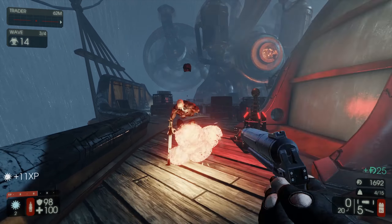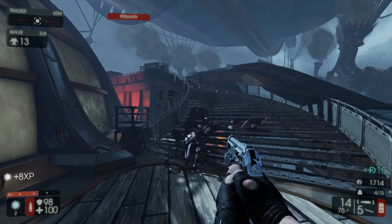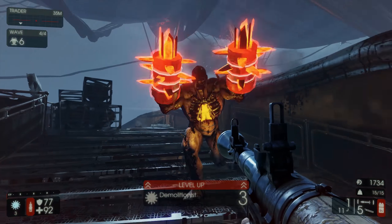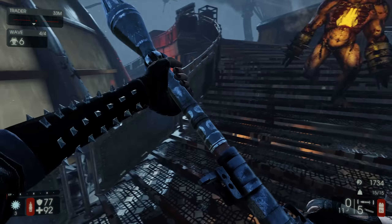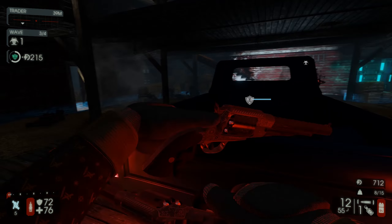At first glance, Killing Floor 2 might look like a Left 4 Dead ripoff, but the real fans will know that Killing Floor 1 existed before Left 4 Dead. Killing Floor 2 is still different though. In Left 4 Dead, you start at one end of the map and end up at the other one. In Killing Floor 2, you just have one map — some big, some small, and some actually have different stages.